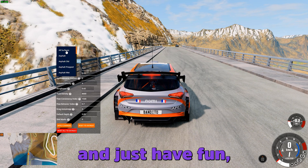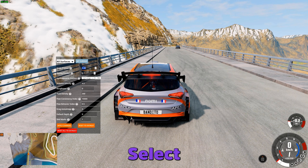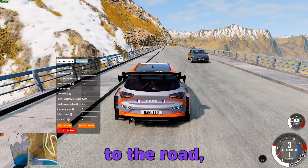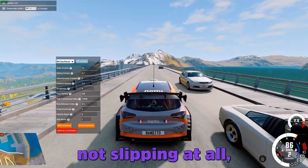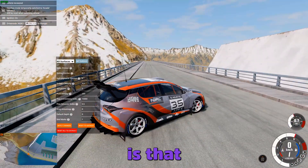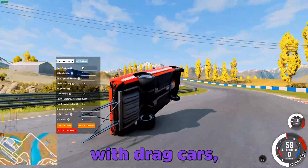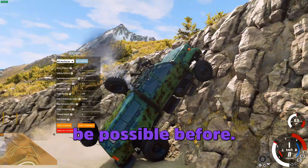If you don't want to dig too deep and just have fun, I suggest you do as I show in this video. Select All Surfaces and just increase the static friction. This will increase the grip of the tires to the road, making the car very grippy. As you can see, now the tires are not slipping at all and you brake much better than before. But the catch is that it will also affect the grip of any part of the car that might be bottoming out. This can help you do wheelies with drag cars, and also climb to places where it wouldn't be possible before.